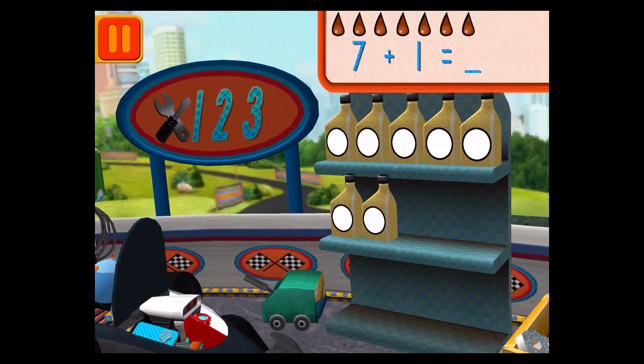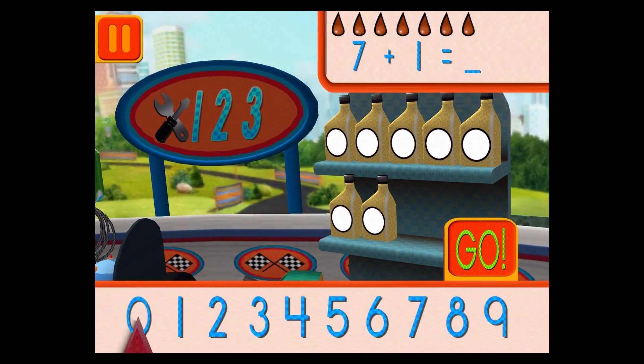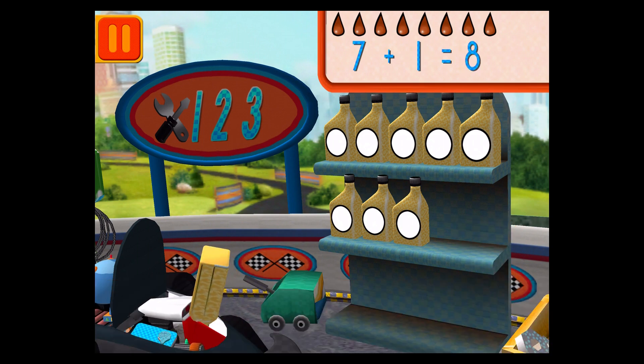We had seven cans of oil and we added one. How many do we have all together? Drag the arrow to the total number of cans and press go. Good. Next.